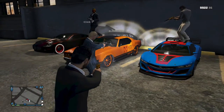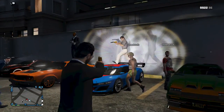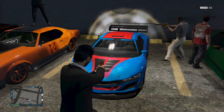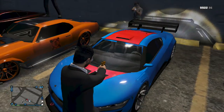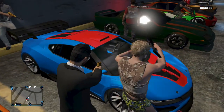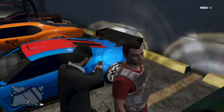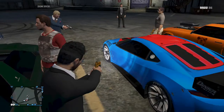Next up, we've got this blue Jester. Whose is this? Childers'. It has ultra blue with red, and the secondary is pop pink. Were you going for Superman colors? The wheels are frost white — those are the chrome ones you can paint. Nice.